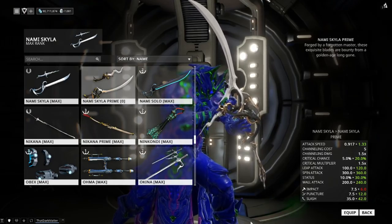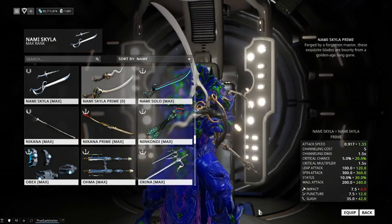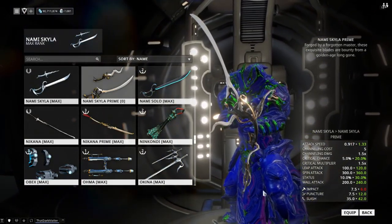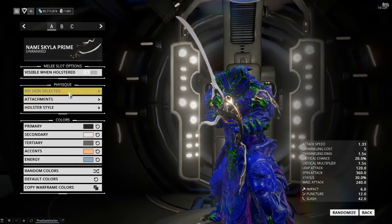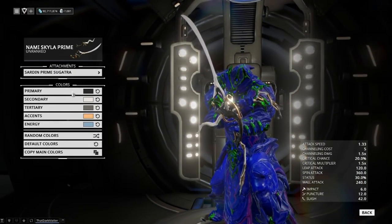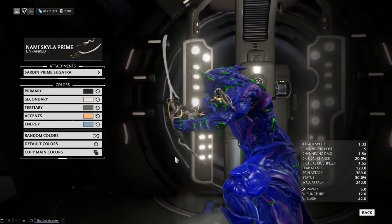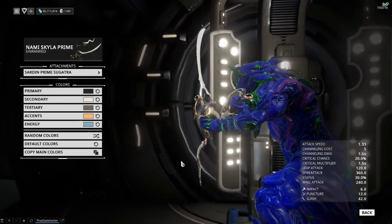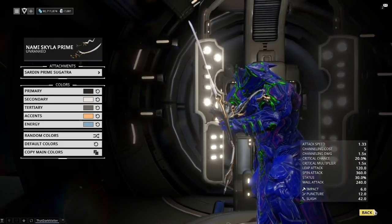For those of you looking for a really good dual blade weapon, this feels like it's going to be up there. The critical multiplier isn't all that fantastic, but because this is slash-based with 30% status, that makes it a big contender. The last thing to look at are the Sardini Prime Sugatra — they need a little love on the physics, but they definitely look like sardines, so that's a thing.